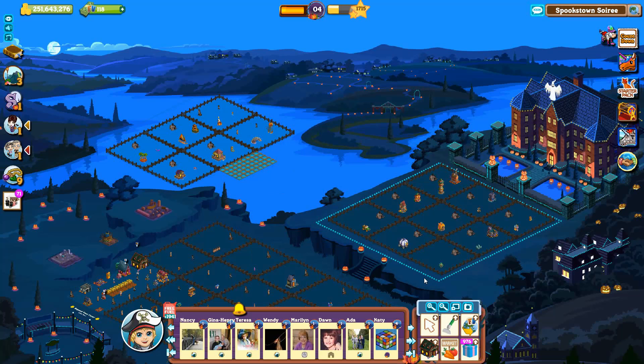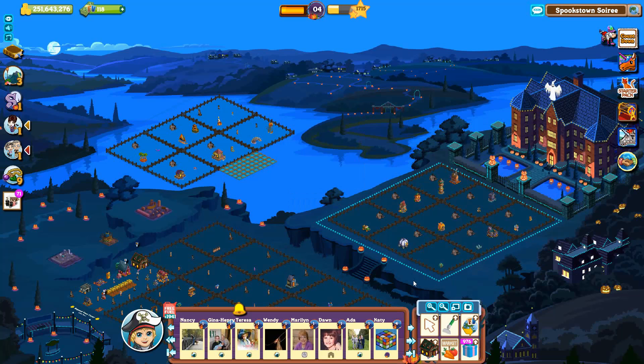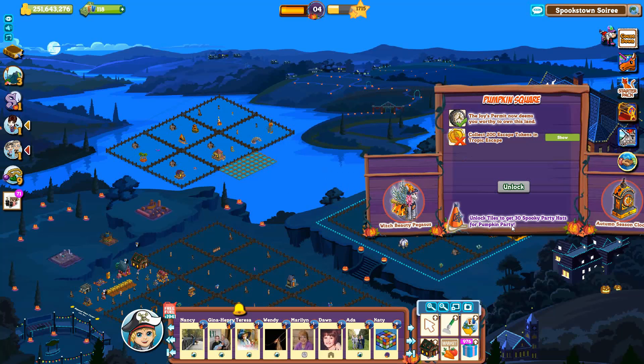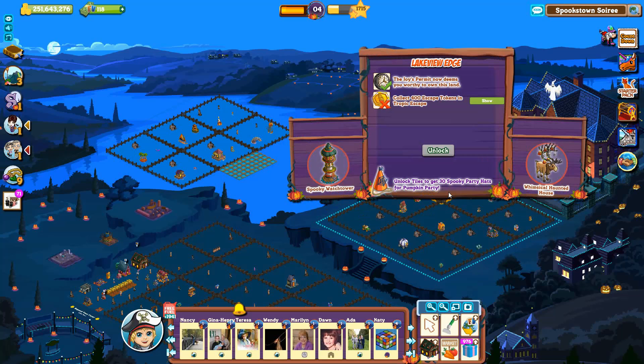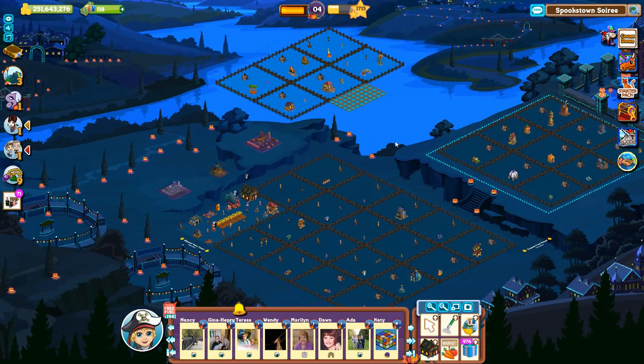The remaining land is earnable by playing Farmville 2 Tropic Escape. For Valley View Corner you need to earn 50 escape tokens. For Haunted Acres you need to earn 100 escape tokens. For Pumpkin Square you need to earn 200 escape tokens. For Town Hall Entrance you need to earn 300 escape tokens. And for Lake View Edge you need to earn 400 escape tokens. Remember, playing Farmville 2 is optional, you do not have to.